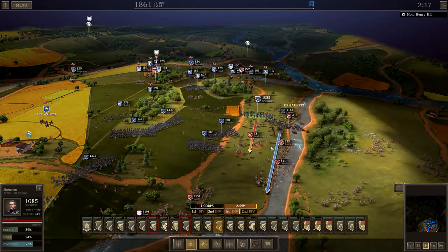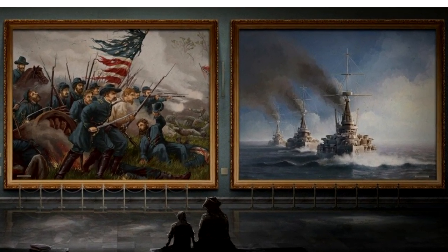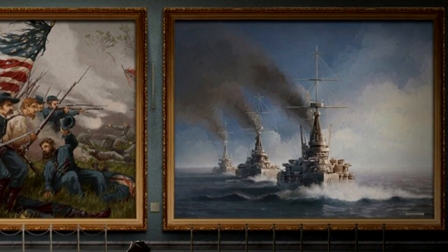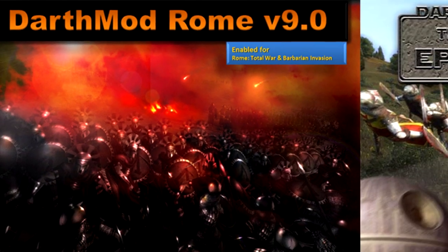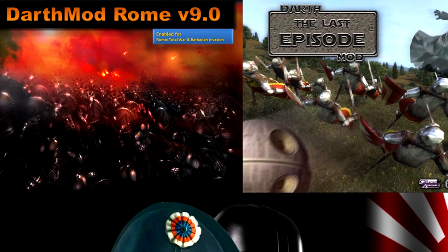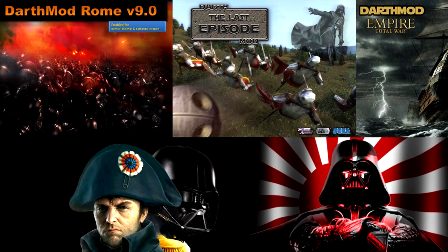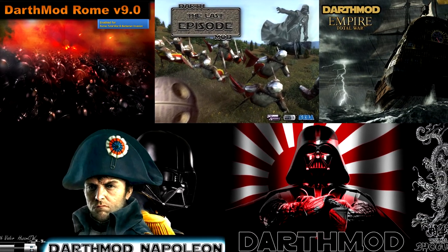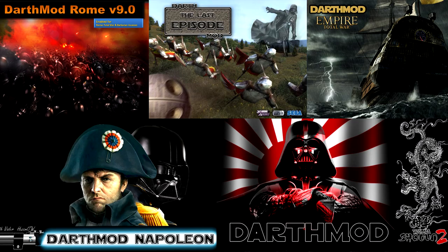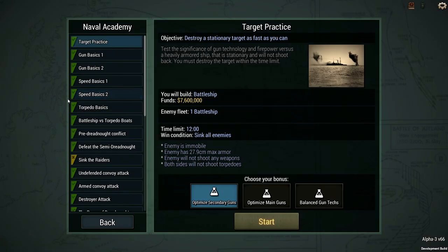The development studio GameLabs has definitely shown they are capable of making excellent strategy games with great AI, and one of the reasons for this is the lead dev Nick Tomadis, probably better known to some of you as the modder behind the Darth Mods for the Total War series. The Ultimate Strategy games are basically his way to get back at Creative Assembly for not hiring him. So, how good is Ultimate Admiral Dreadnoughts in its current alpha stage?